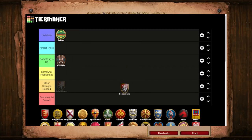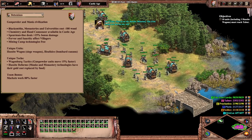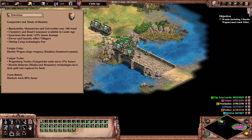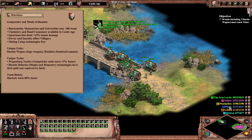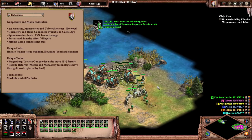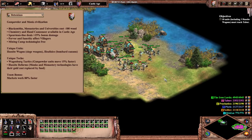We next move on to one of our two newest civs from the Dawn of the Dukes expansion — the Bohemians — and they will be joining the Berbers in the Something is Off tier. For a civ that is still quite new, that is not at all a bad placement. The game classifies the Bohemians as a gunpowder and monk civilization, which is a designation that is only shared between them and the Spanish. As more civs are added to the game, it becomes more difficult to create new and unique civilization identities, but Bohemians do feel like they fit into the AoE2 roster pretty nicely.